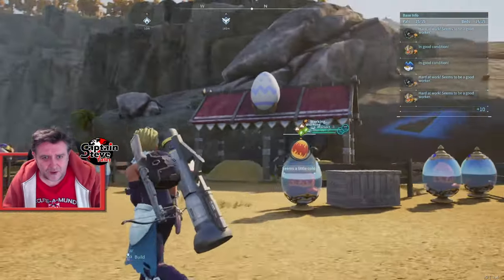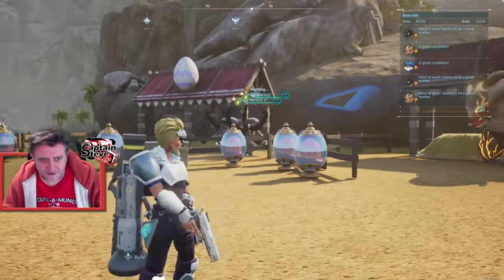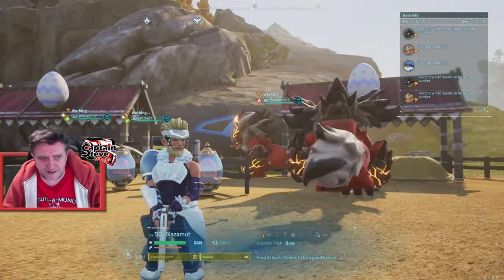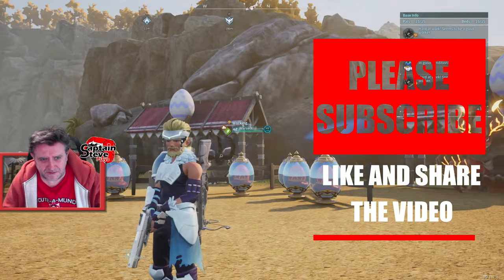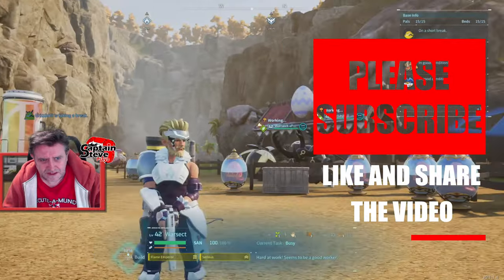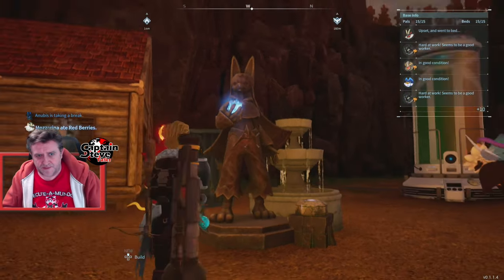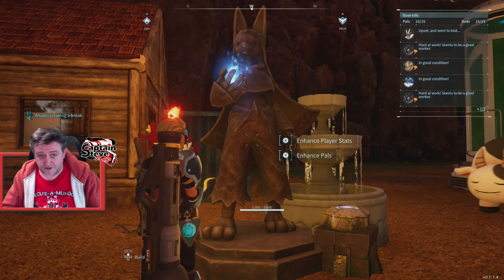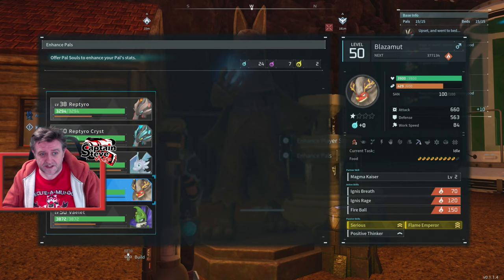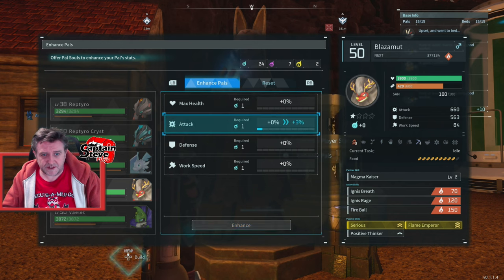I am breeding War Sects and also breeding Blazer Moots. Hopefully I'm going to infuse all of these, get them up to being four star Blazer Moot and a War Sect. I'm wondering whether just a Blazer Moot and a War Sect at the highest tier possible is going to take on the boss - just those two pals on their own. Now something else I didn't realize: you get Pal Souls and you can enhance pals. I've always just enhanced player stats, but I've heard that's broken anyway. You best just do enhance pals - you can actually enhance your pal right here.